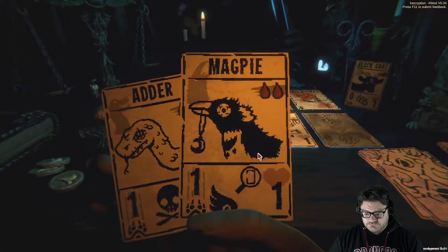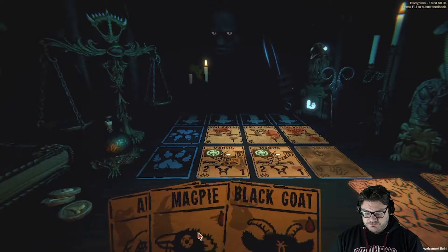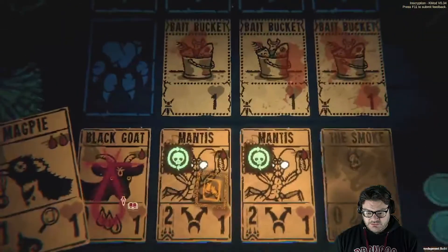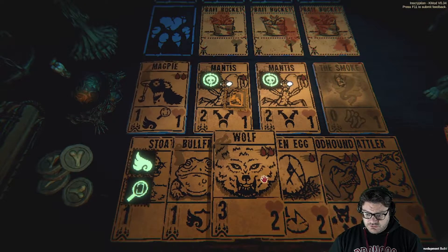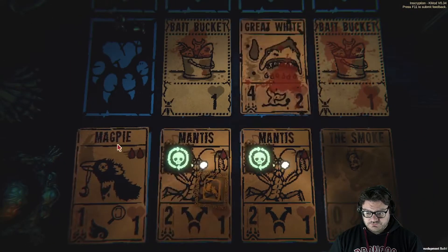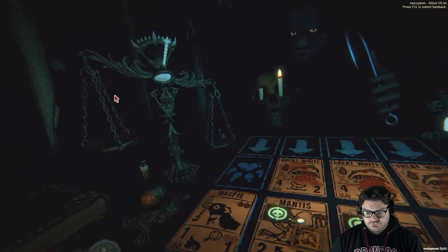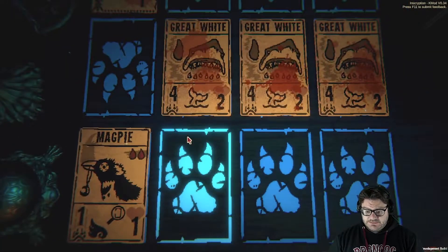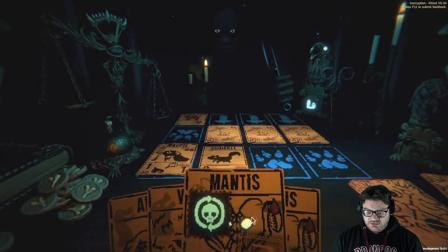I hate those bait buckets. We're going to play our black goat. We're going to play our magpie. We're going to draw our wolf. And then we're going to attack. Unkillable, baby. Great — don't even need the wolf.